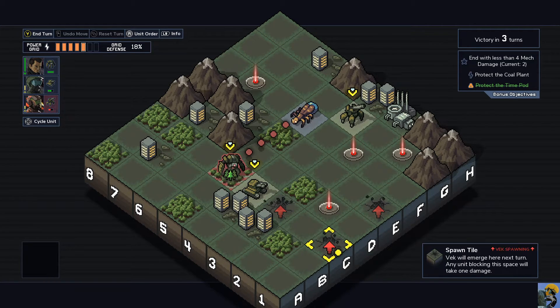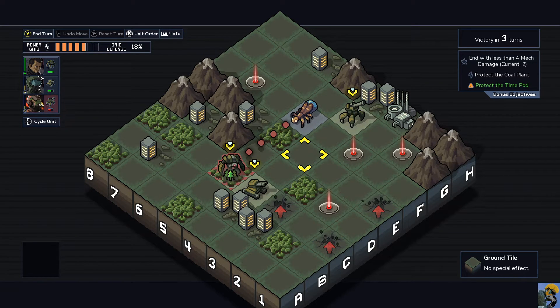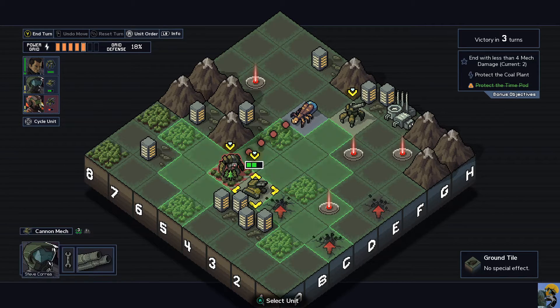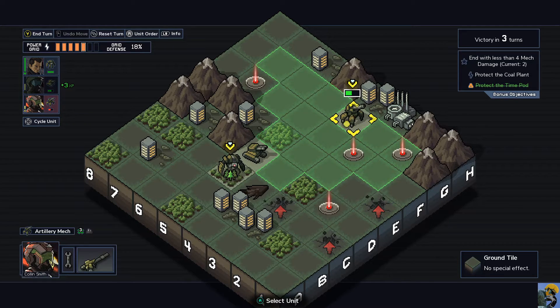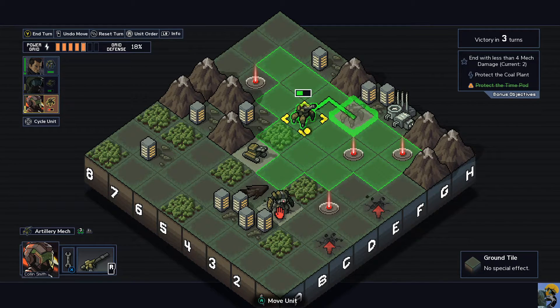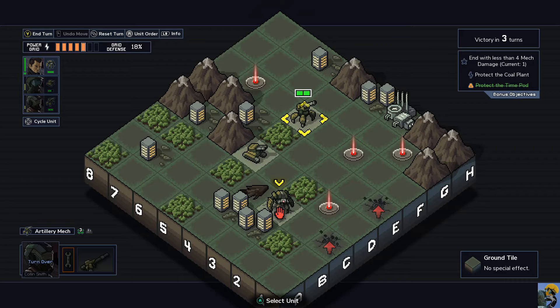We have three Vek coming out of the ground and one Vek with one hit point who wants to attack us, and we have several mines left. I can block one of their squares if I really want to, but I think what I might do is move up here and shoot and kill this guy, then move my big mech here because he has so much health.